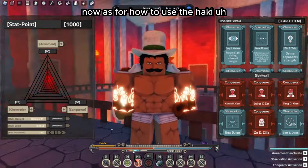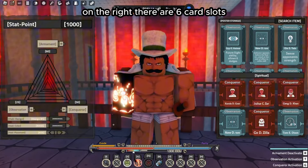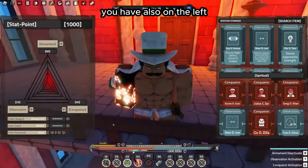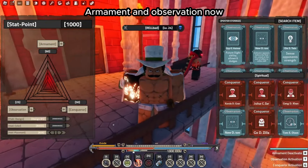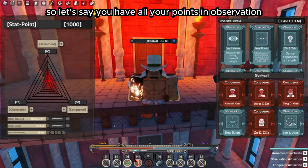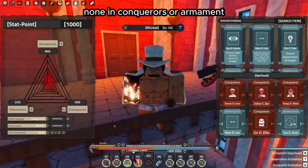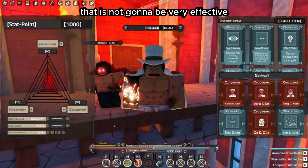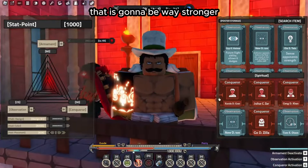As for how to use Haki, there are 6 card slots. As you can see on screen right now, on the right there are 6 card slots and on the top is the total amount of cards you have. On the left you can see stats in Conqueror, Armament, and Observation. These stat points improve the effectiveness of each card type. If you have all your points in Observation but use Conqueror cards, that won't be very effective. But if you have all points in Observation and use Observation cards, that will be way stronger.